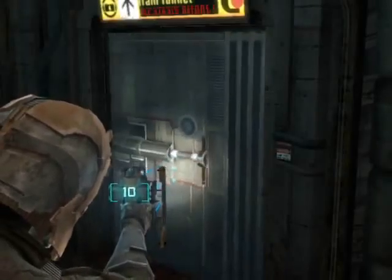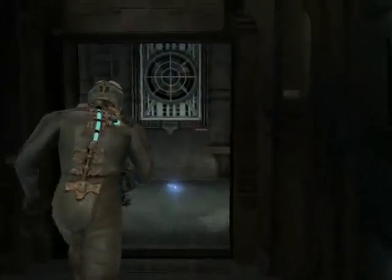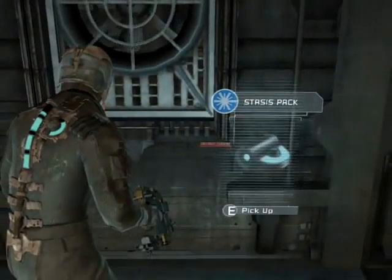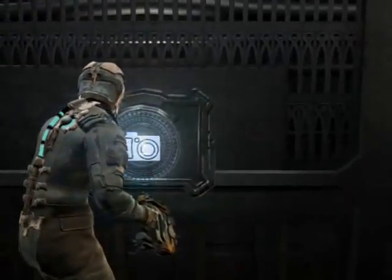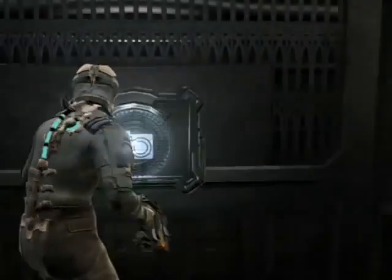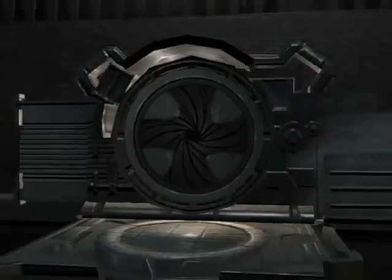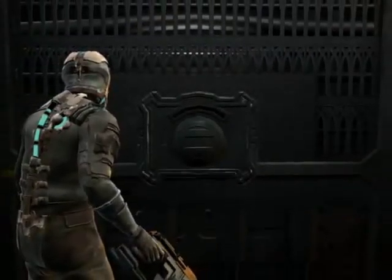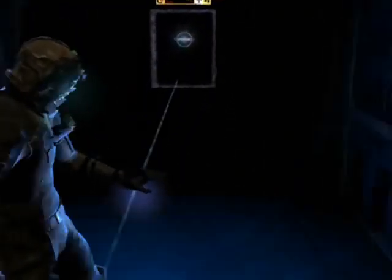Wow, so this is how the future looks — they found a way to slow down things. Stasis pack. Save station — I don't really need it, but man, this place is huge, I better save it. Chapter one: New Arrivals. Okay, where to now? Crap.